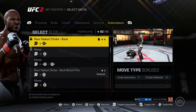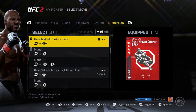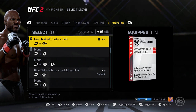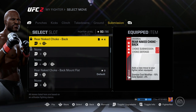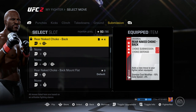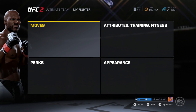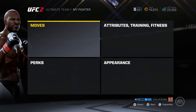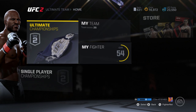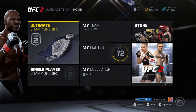Right here we have the rear naked choke — it's a universal default move. Other fighters have their own specialty moves. Uriah Hall has his own specialty spinning kick, and of course my patented tight clutch that I always love to use when I'm abusing these knees — something I'll always go to. I want to thank you guys for watching, I hope this helped you learn a little bit more about the moves in the game.